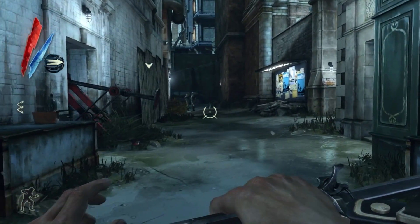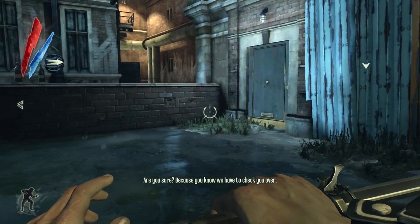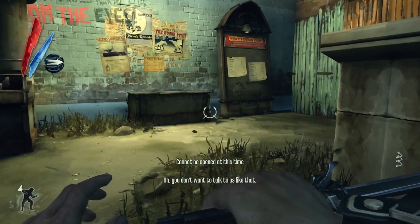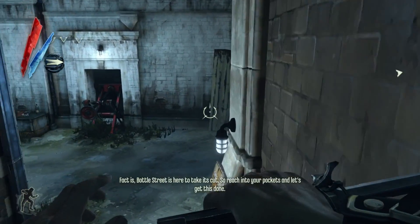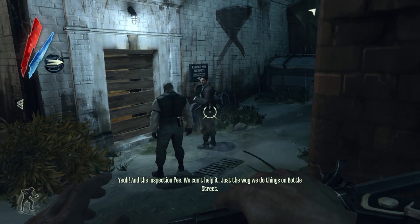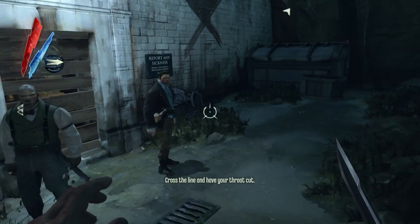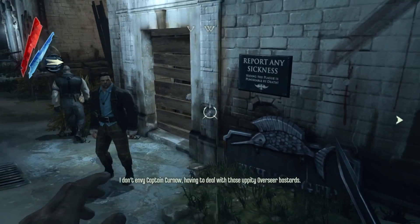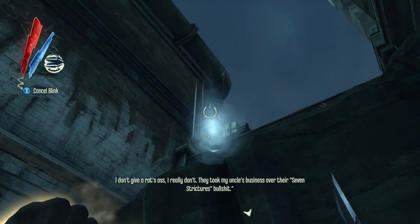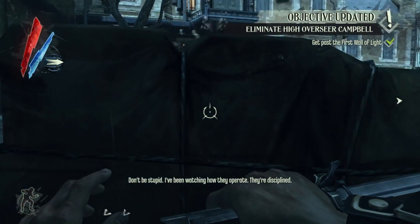We're going to go this way. I think this is the Bottle Street area it was talking about, and this is pretty much how we're going to have to bypass the Wall of Light. Can we open this door or is this a dead end? We can't open this door - Door to the Art Dealer's apartment, cannot be opened at this time. I saw some guys up the street, which means they're probably bad guys. I just don't care about that door. Let's open this - what is in this trash bin? Nothing. So it looks like this is actually a dead end, but we might be able to go up there. There we go. Get past the first Wall of Light - that has been completed.